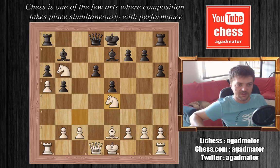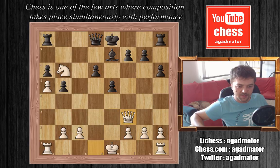We have Bxe4, and now Bf3. Maxime takes the bishop, Qxf3, and now simply Ra7. And this is pretty much an equal position, maybe a slight edge for white here. And Carlsen plays c4 — still a very equal position.